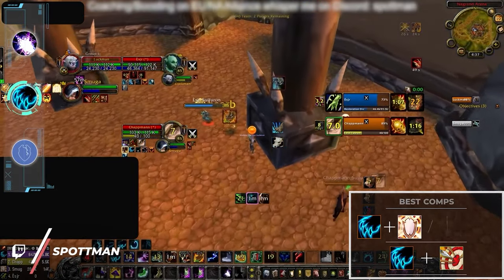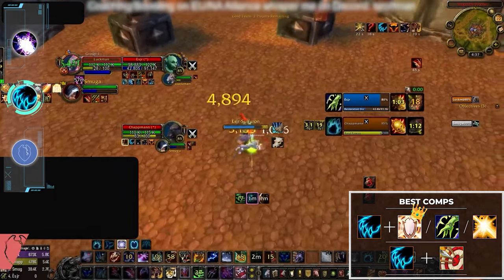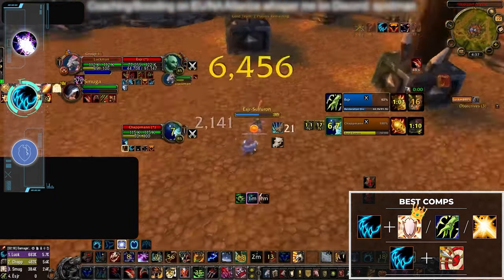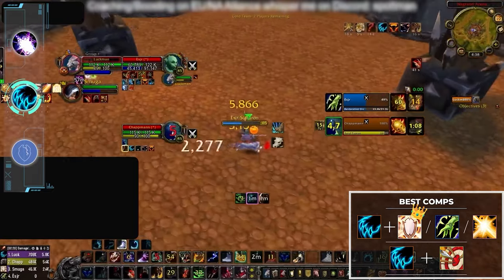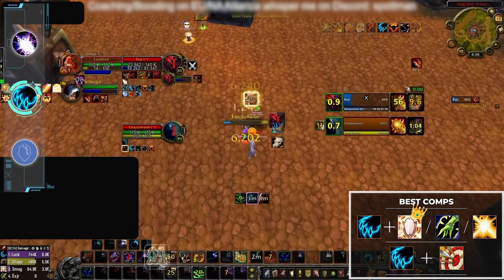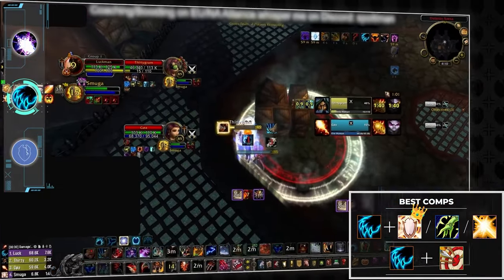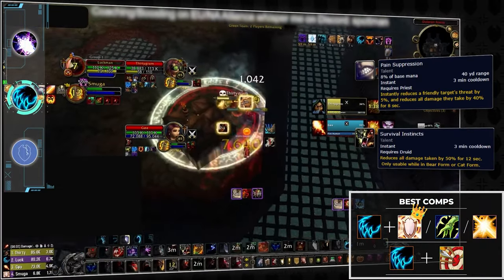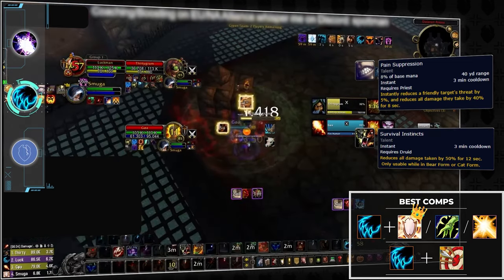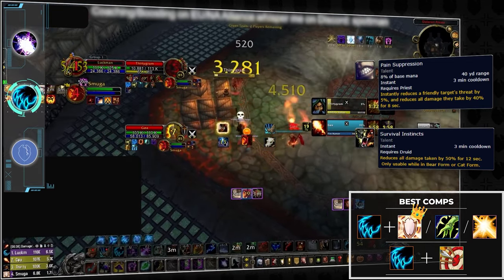If there's one contestant for king of 2v2 it's definitely feral druid — arguably the best melee in the entire game, and 2v2 is a melee fiesta. If you want to play with a healer then disc priest is your best bet, but both resto shaman and holy paladin work too. Between Pain Suppression, dome, Survival Instincts, Barkskin, Cyclone and more, disc priest feral is one of those comps that double DPS will absolutely dread facing.